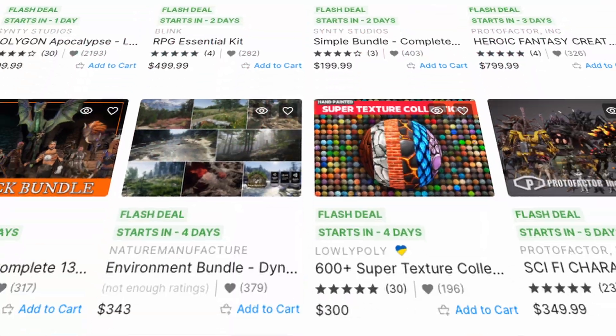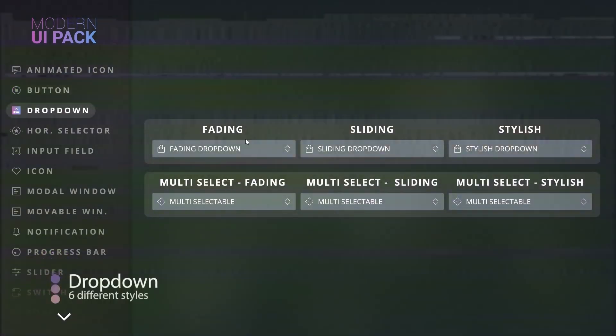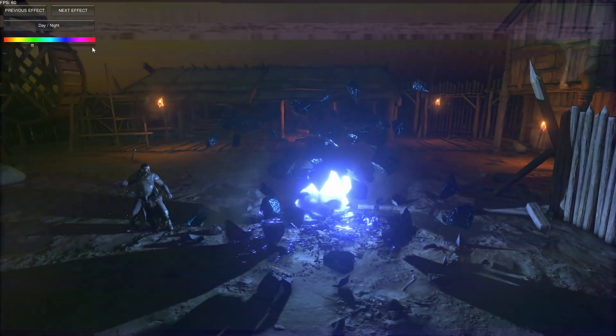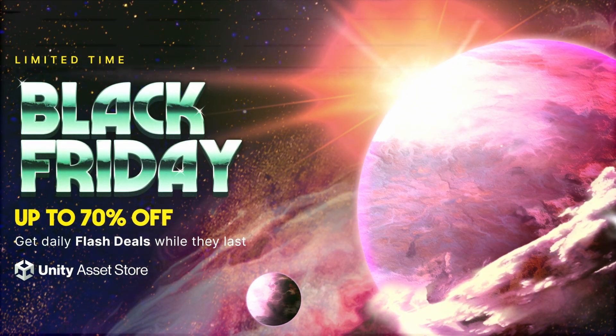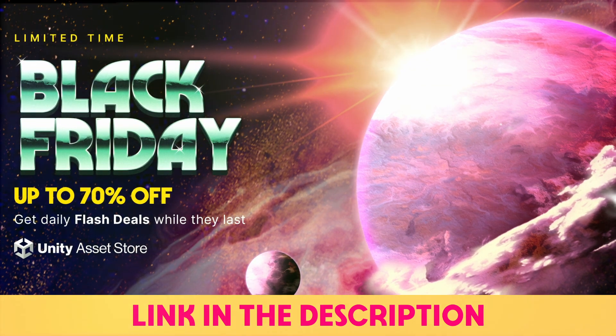There are so many more assets available that cover almost everything — from visuals like UI, 3D models, textures, animations, and visual effects, to systems like AI tools, game templates, engines, physics, debugging, and more. Take a look via the link in the description and don't miss out on your favorite assets.